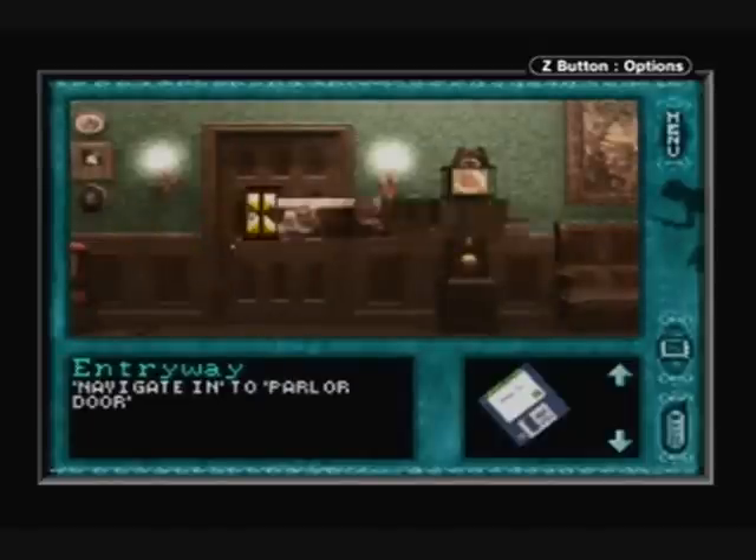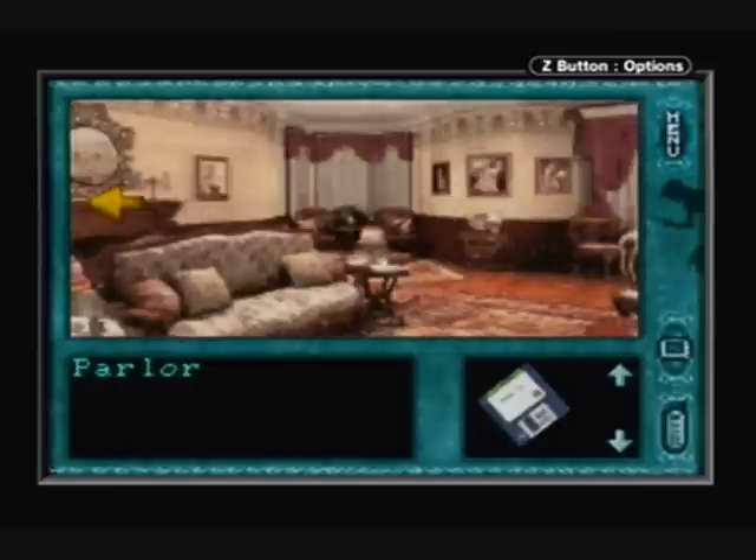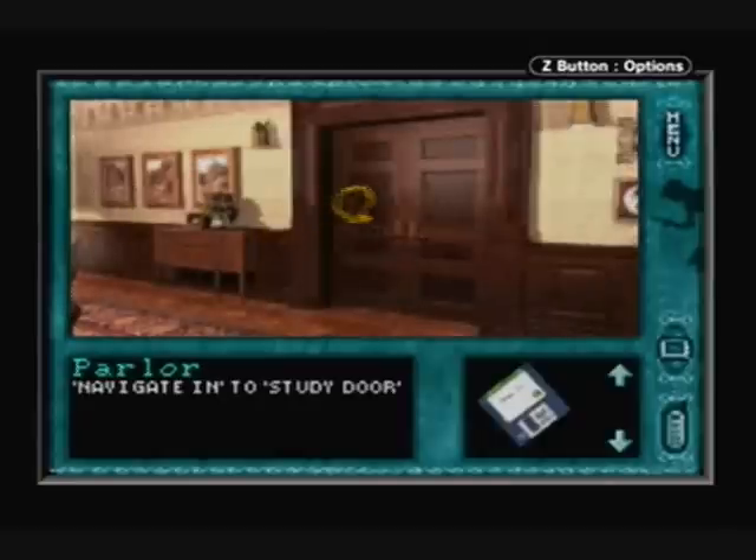So this is chapter number six. We're going to find out about Gumbo Foo here. I wonder if Louis knows anything about Gumbo Foo.